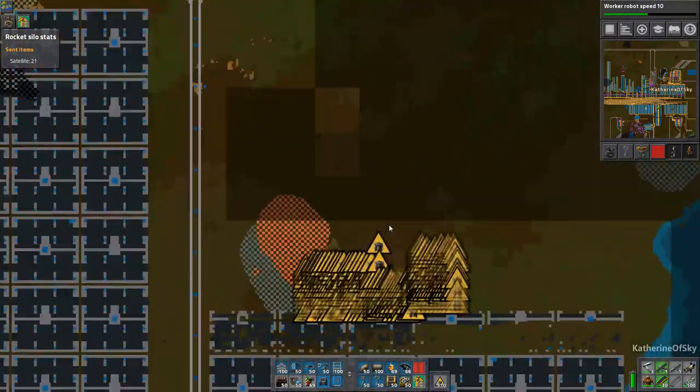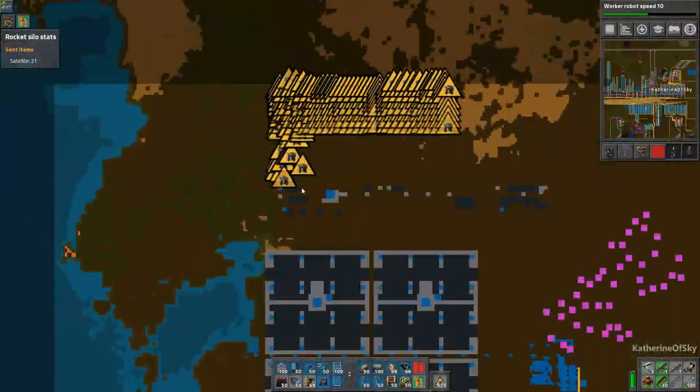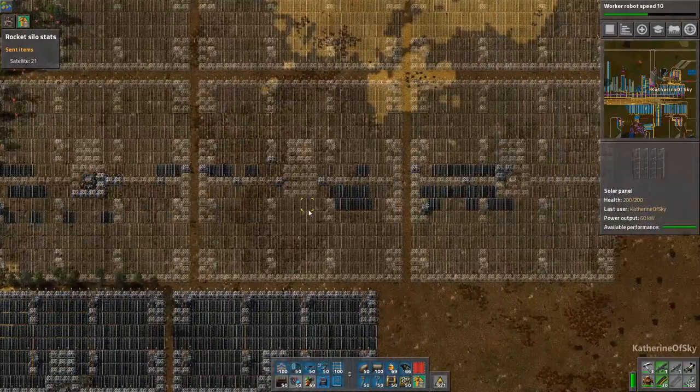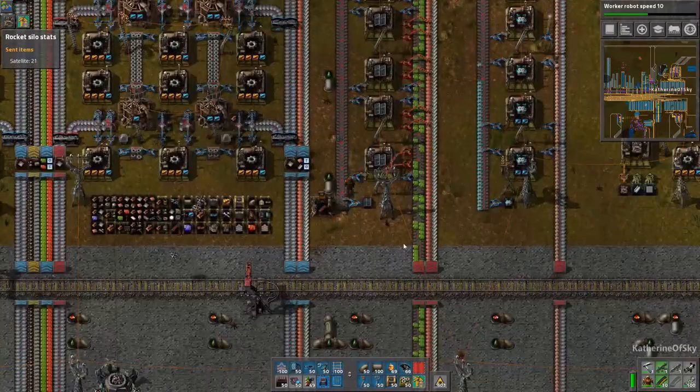I've plonked down a few more of these solar grids over here, as you can see, and also continuing upward in this direction. So these are all getting made while the factory is producing more solar panels.